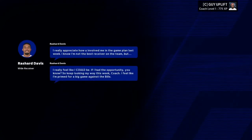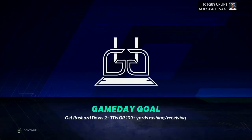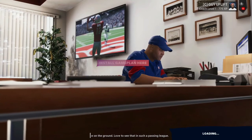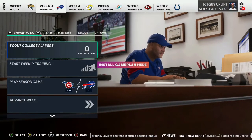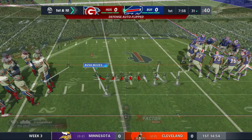Talking to Richard Davis - we're in the 2021 football season. His game day goal is to get two touchdowns or 100 yards rushing/receiving. Not too complicated, especially since he's going to be our wide receiver one. Let's get right into it versus the Bills.